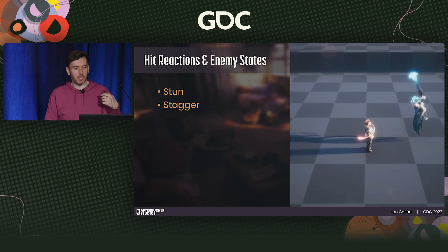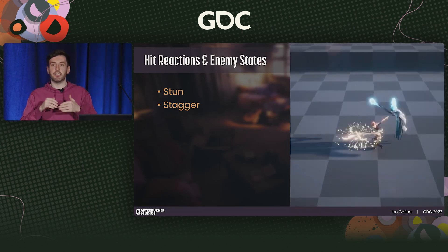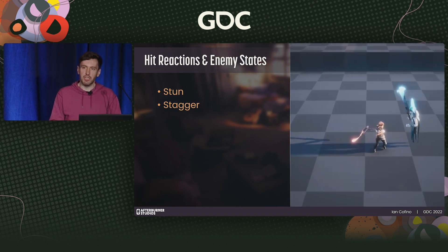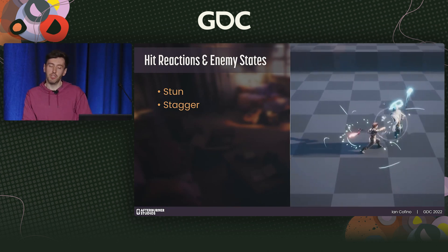Let's walk through some enemy hit states we used in Dreamscaper. First: stun and stagger. Stun is your default state — a weaker hit that temporarily sets the enemy off balance; stagger is a heightened version. It helps with target prioritization, enemies take longer to recover from hits, and it helps sell the difference in weight between different strikes.